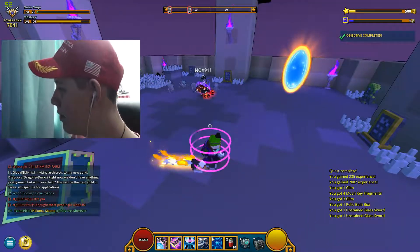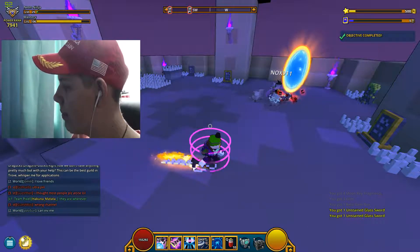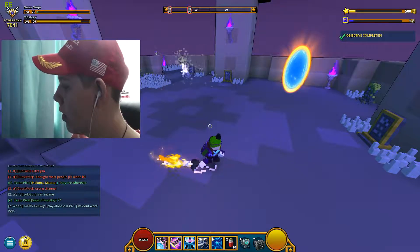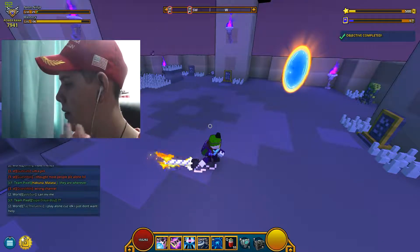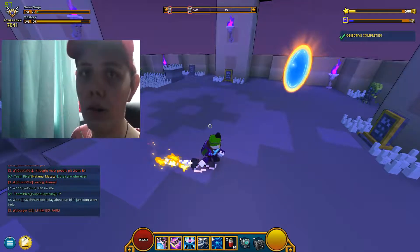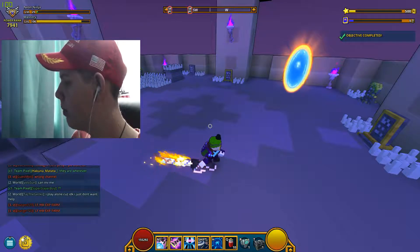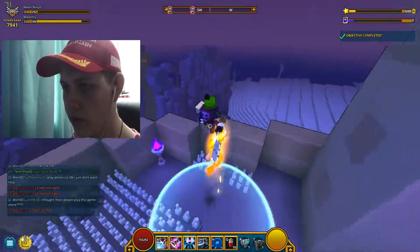There's a new mini game class box which can be placed and used to force a class to be selected, even if it's not yet unlocked for someone participating. There's now a recipe on the workbench crafting bench for a teleporter placeable. Also a fix for the bug where mini game and club portals could spawn on top of each other.